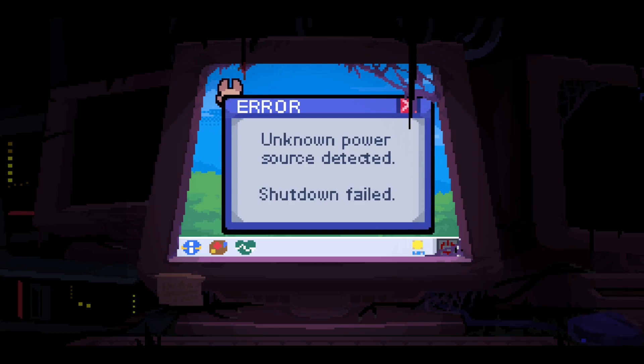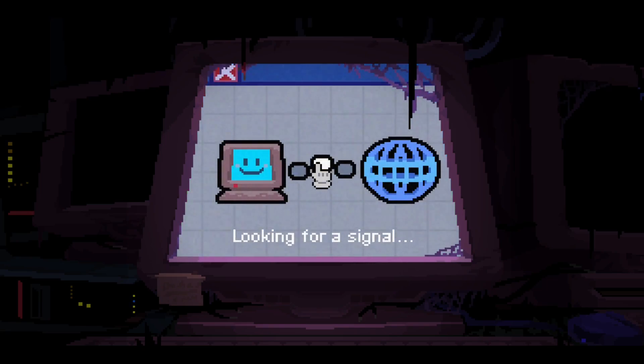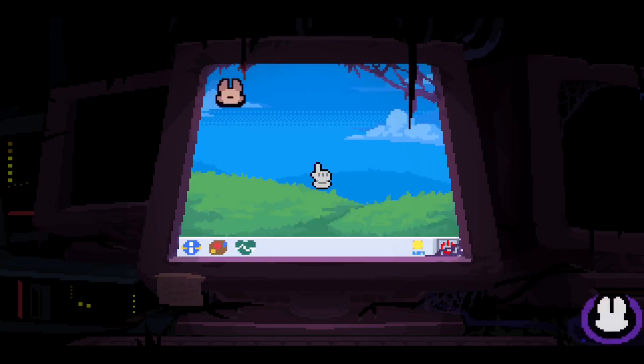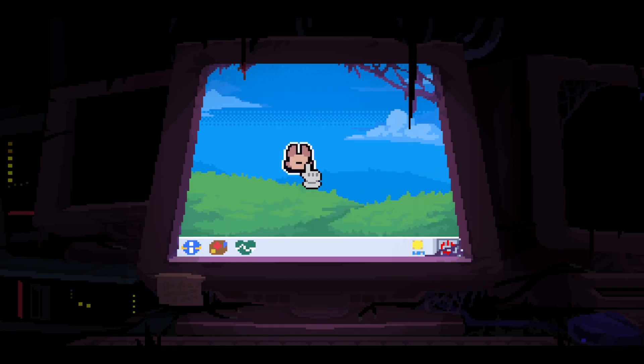Shutdown — unknown power source detected, shutdown failed. Internet looking for a signal... no signal found. What do I do? Maybe I try to start this again. Do not have access to application. Okay, oh.